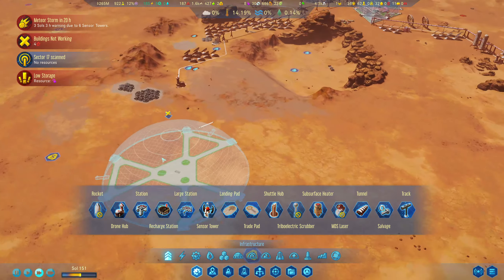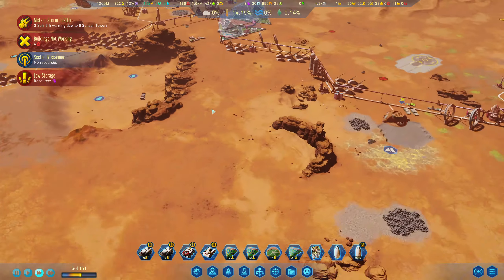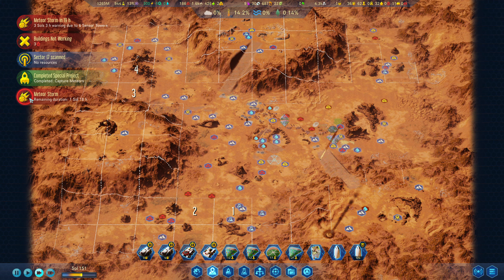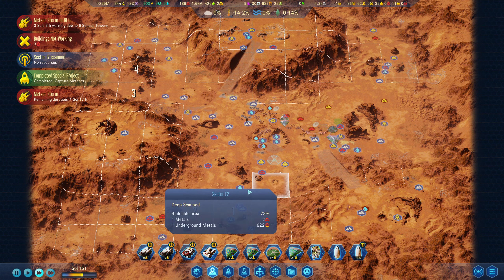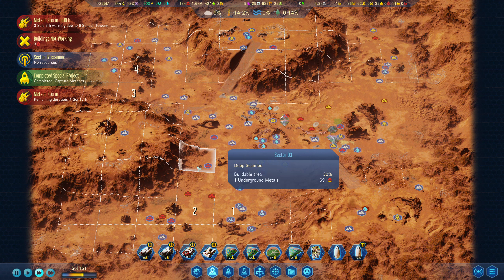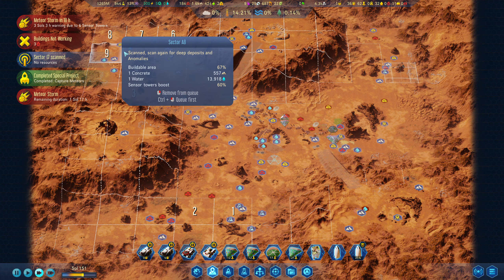Worst case we'll have a drone hub in the middle that meets this one and goes over to here. Polymers are low at the moment; we have been bringing on the meteor storms wherever we can. We're currently in a meteor storm and we've got another one in three days — it looks like it's down here to start with, which is good. Hopefully we can get some polymers from it.